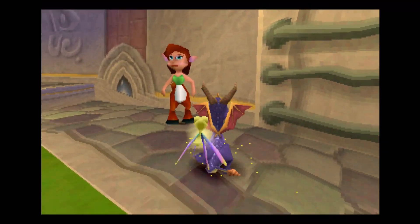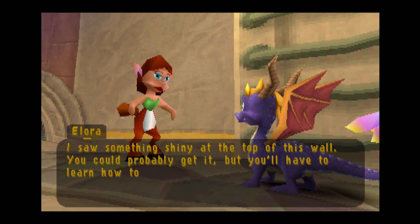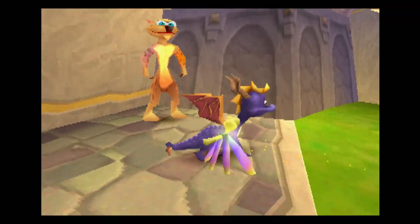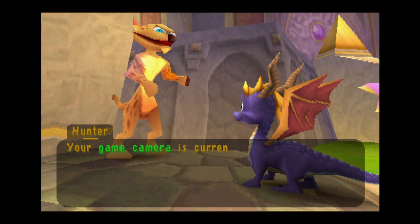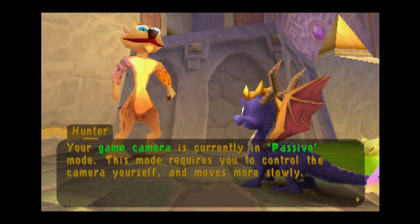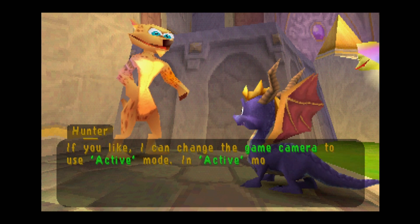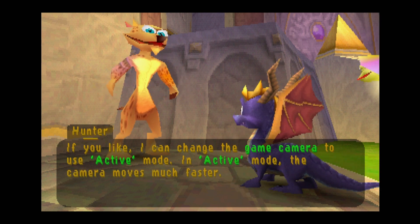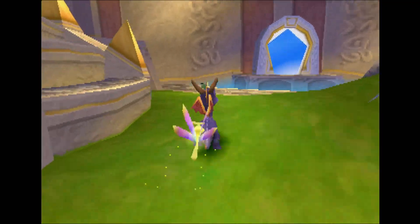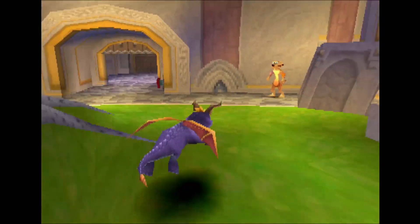Maybe we can learn to climb! Let's go talk to her. I saw something shiny at the top of this wall — you could probably get it, but you'll have to learn how to climb first. Gosh dang it, we've got to learn how to climb to get this too — and to get the stuff back in Glimmer. Let's talk to Hunter at least. The game camera is currently in passive mode — this mode requires you to control the camera yourself. That's how I like it — it moves more slowly. You can make it automatic, but I like it passive. I'm going to say no, thanks, Hunter — I like my passive camera. Sometimes murdering frogs is not that easy.